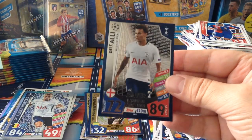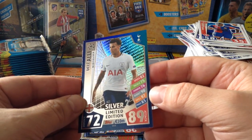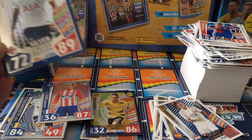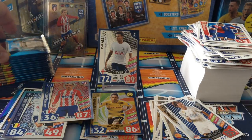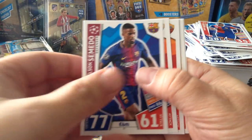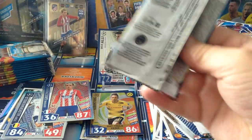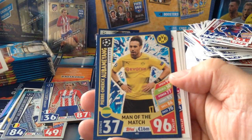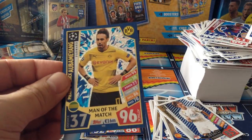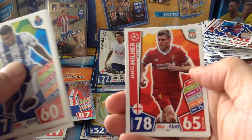Boom! De La Alli, silver limited edition. Not bad - 89 in attack, 90 shooting, 87 skill, 83 passing. Not bad at all - so we managed to pull a silver De La Alli in this booster box. Sergi Roberto, El-Shaarawy, Schmelzer. Another Aubameyang - this time it's Man of the Match, nice one. El-Shaarawy, Koeman, Lichtsteiner, Milner.